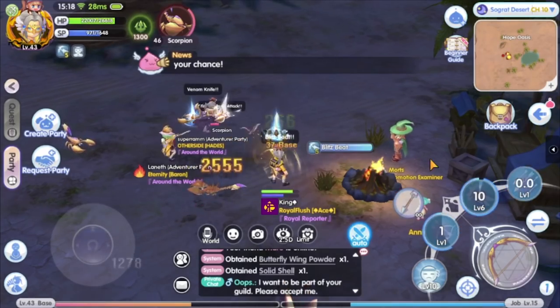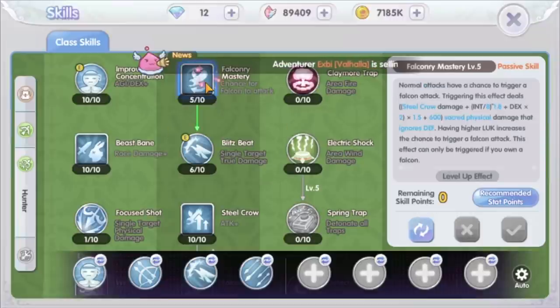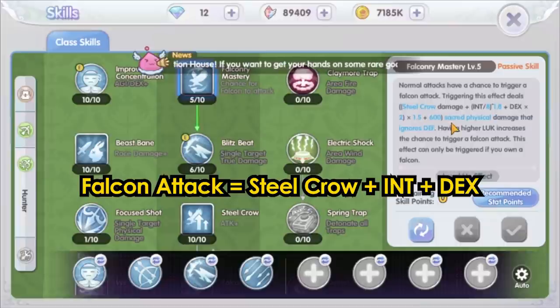First thing first, what stat points should we put on Falcon Hunter build? To know that, we need to look at the Hunter's skill — the Falconry Mastery skill. This skill will allow us to use the Falcon to attack. You can get the Falcon at Falcon Keeper NPC in Frontera for 10,000 zenith. Normal attack has a chance to trigger a Falcon attack. There are 3 components for the Falcon attack: the Steel Crow skill damage, plus INT damage, plus DEX damage, plus some extra damage.